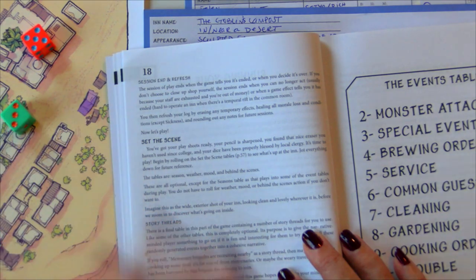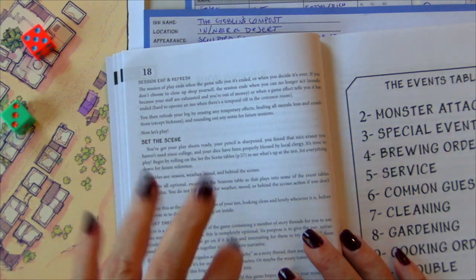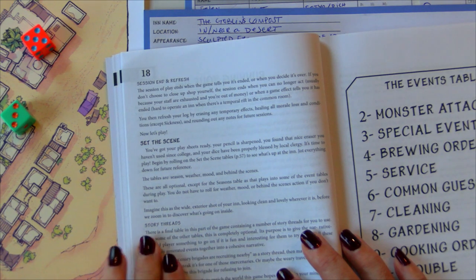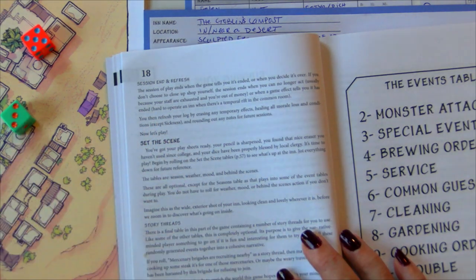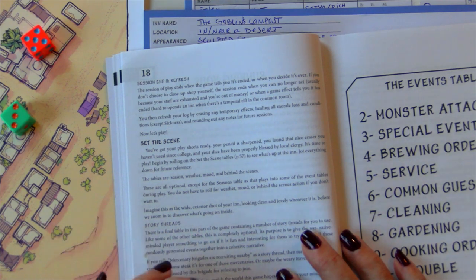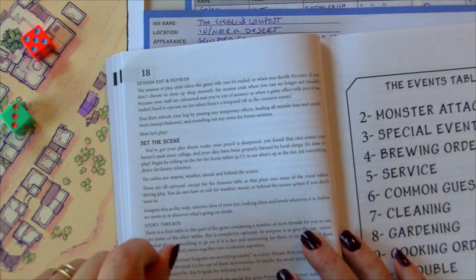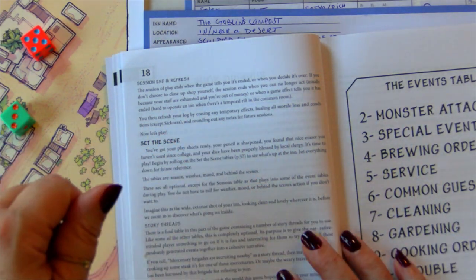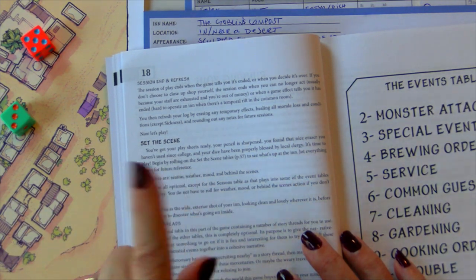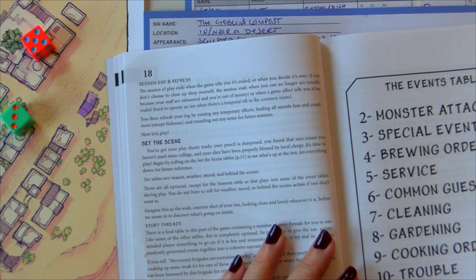The first thing we're going to do is set the scene. This establishes what's going on outside of our inn in our little oasis town. You don't have to do all these steps — some are optional — but I'm going to give it the full flavor. The tables are season, weather, mood, and behind the scenes. The book says imagine this as the wide exterior shot of your inn before we zoom in to discover what's going on inside. Season is the one thing you have to roll on, because some events might have a seasonal trigger. All the rest are optional.